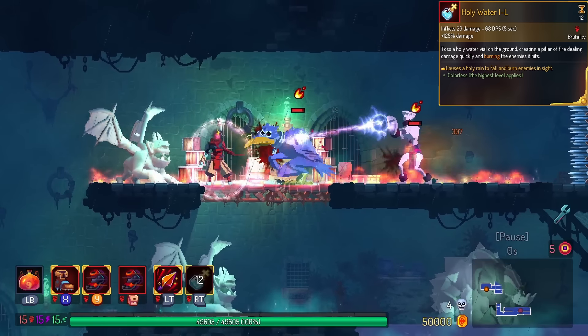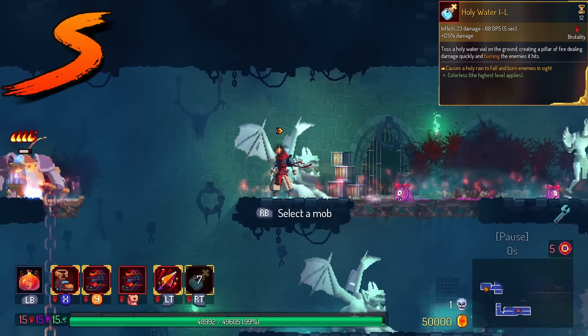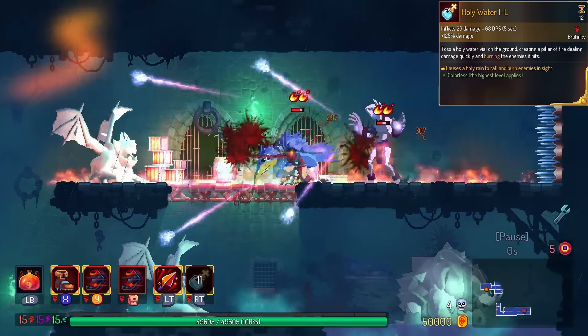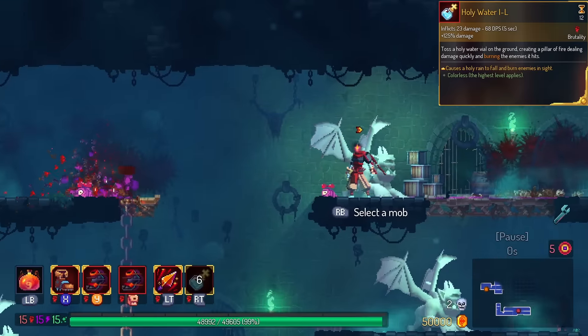Holy Water is a shout-out to the actual Castlevania weapon for Holy Water. This is in the S tier — it's extremely cool. It actually has a global shield when you use it. The only reason why it's not in the triple S is because there's things probably stronger than this.